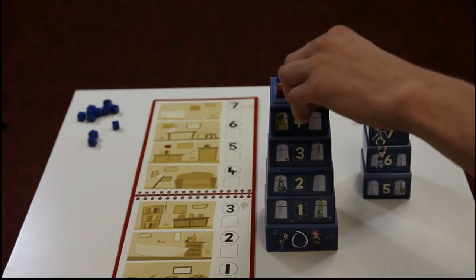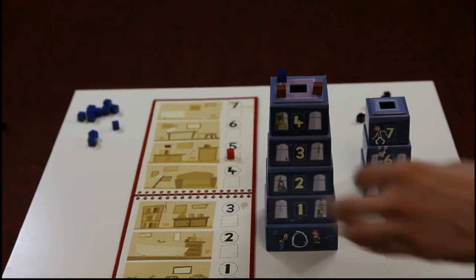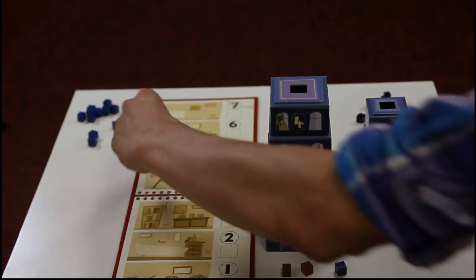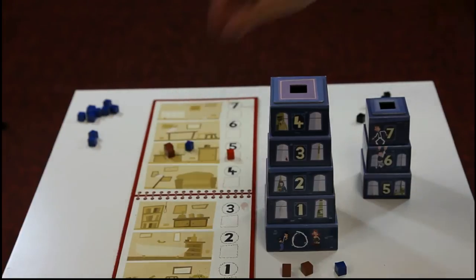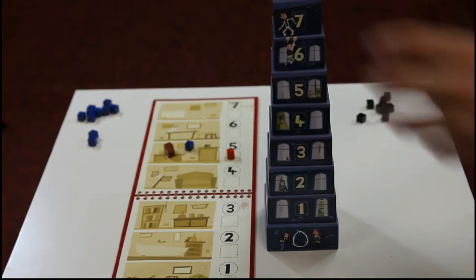The body is found. The red cube is taken and placed onto the investigation sheet. The other cubes are removed and placed off to the side. Because the brown player has two cubes on that floor, he must add two cubes from his supply onto the investigation sheet. The blue player must now also add one cube from his supply. The cubes from the floor are placed back into the top of the tower.